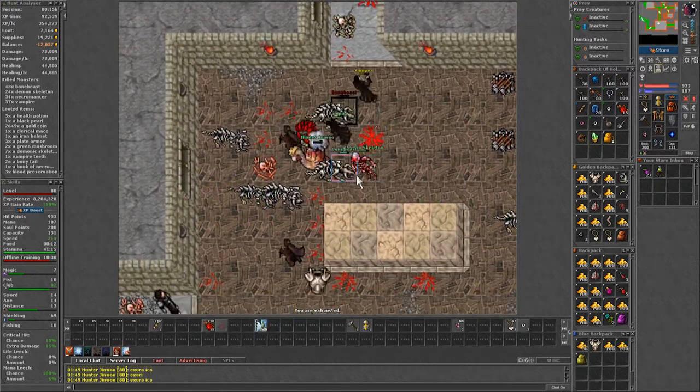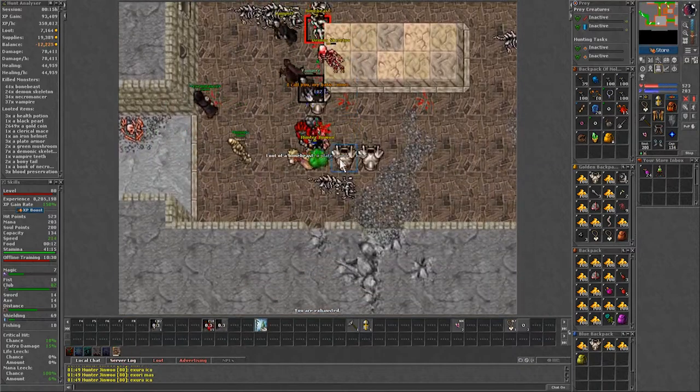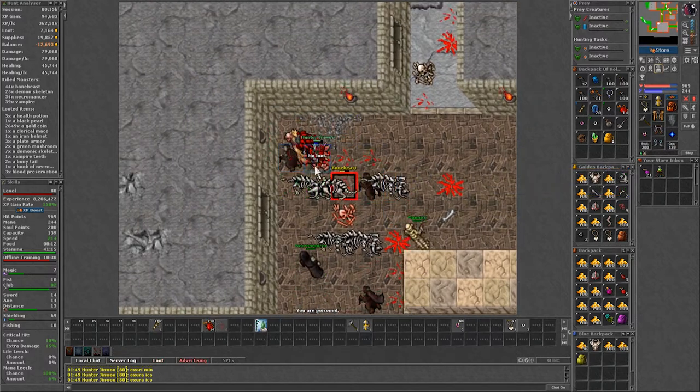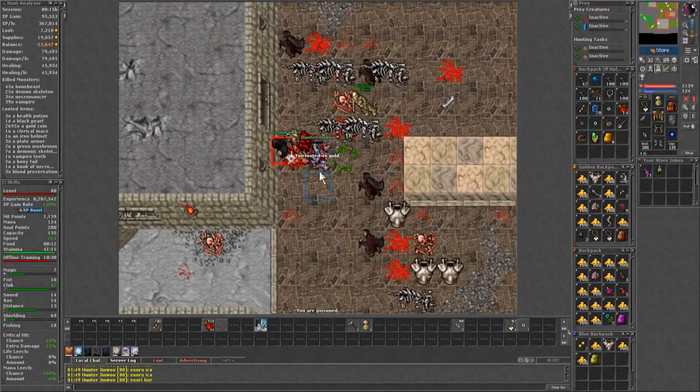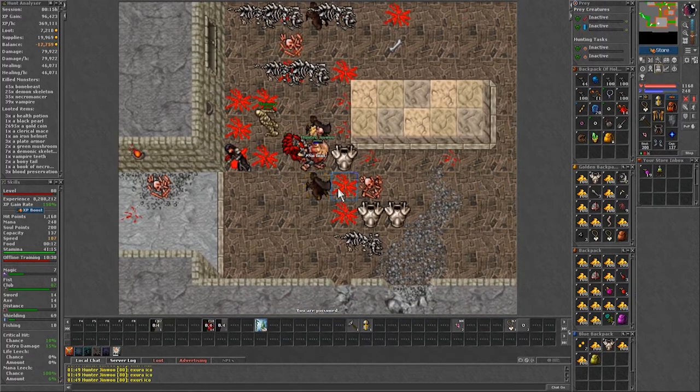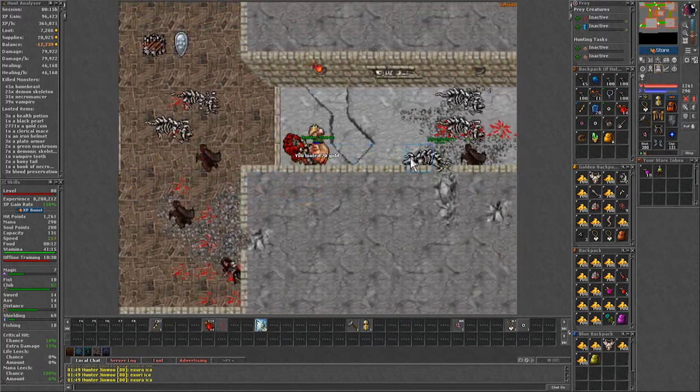As for the profit, it can vary depending on the price of vampire dust and vampire fangs, but usually to make profit it is necessary to loot a rare drop, otherwise you are looking at just covering your waste most of the time. Because even though vampires are quite profitable, the mix of creatures here makes it less efficient for profiting.